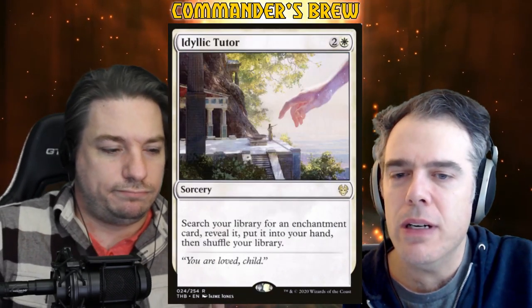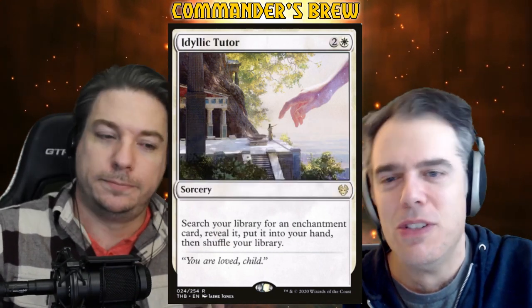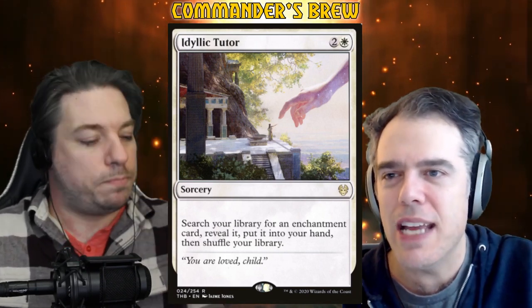Sure. Idyllic Tutor — thanks for the reprint, Wizards. It's two and a white sorcery: search your library for any enchantment, reveal it, put it in your hand, then shuffle. And Lost Auromancers: two white white for a 3/3 human wizard. They start with vanishing three, so you're putting three time counters on them and removing one every upkeep.